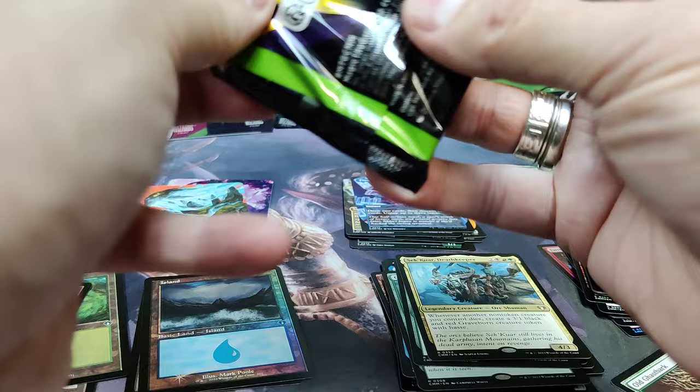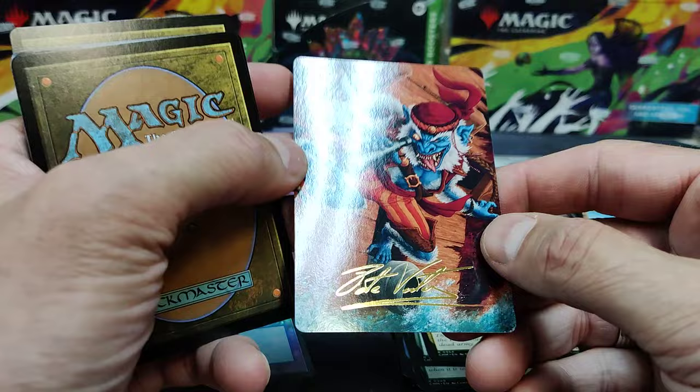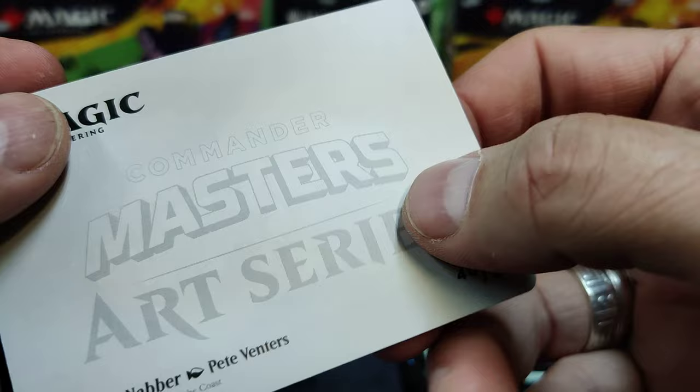So I find in these set boosters, the full arts tend to be the common and uncommon full arts. It's harder to get a rare Mythic full art. We've got an Eldrazi Drake token. Oh, there's a signed card — I think that one's worth a little bit of money. Dragon's worth a little bit of money. Treasure Nabber by Pete.